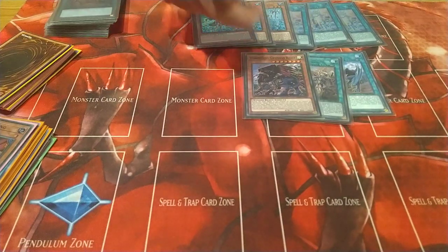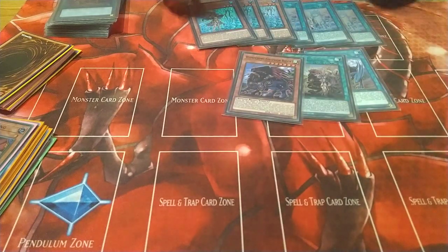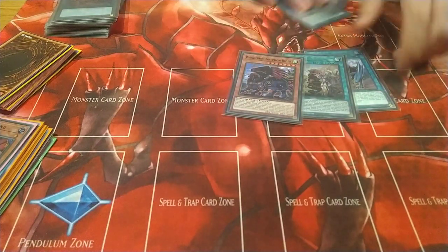In the future I might upgrade to two Gryphon Riders because it was actually really good as both a gate and link material. So that's the Adventure engine.